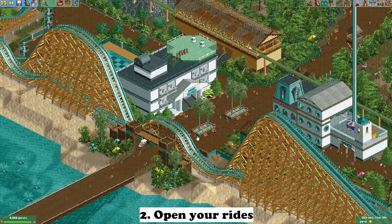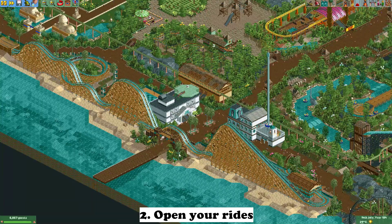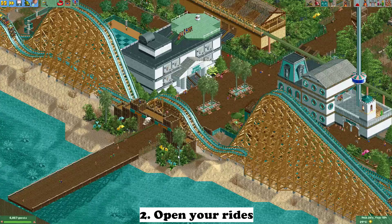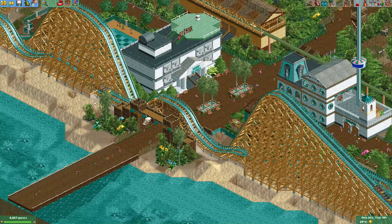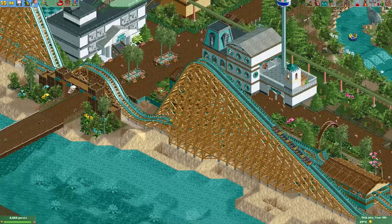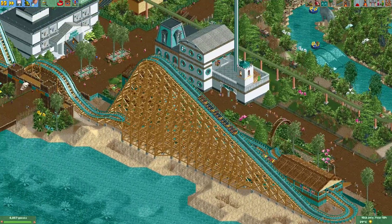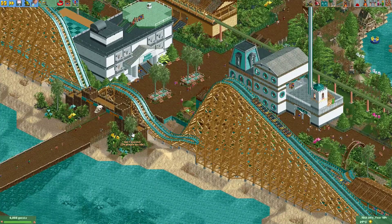The next point: it might sound obvious, but make sure the rides you want the viewer to see are actually opened. I quite often receive an entry where the actual ride the park creator is trying to show off is still in test mode. Make sure those rides are opened, and it might also be nice to actually have some guests go on the ride.